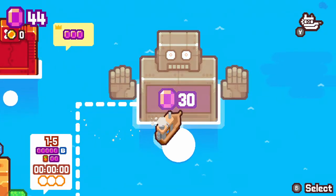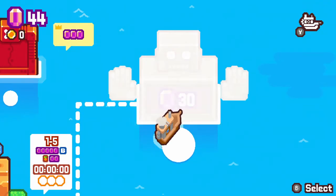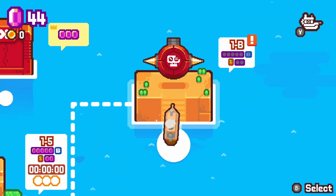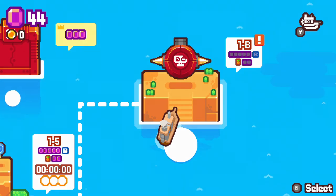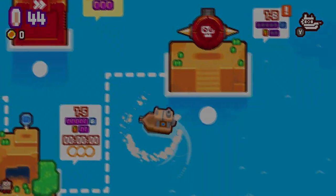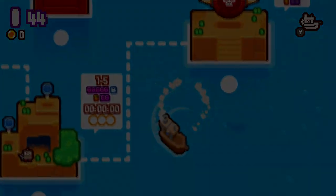30? Get out of here, chump. Merry mountains. A boss fight at the end. Yeah, one boss. Okay. Alright. Well, I think with that, we'll probably go ahead and end this episode off here and we'll take down the boss next time. So I hope you've enjoyed this episode of Grapple Dog, and I'll see you then.